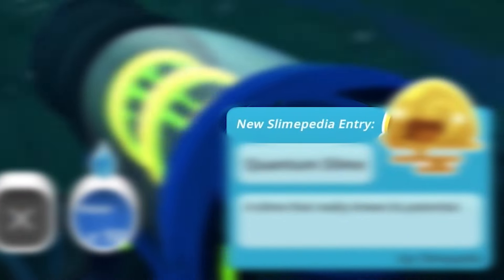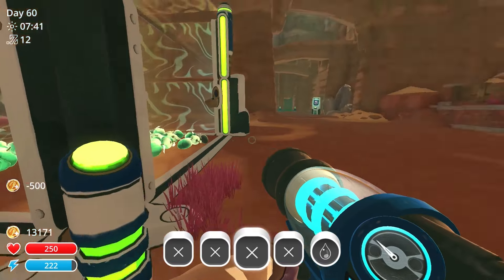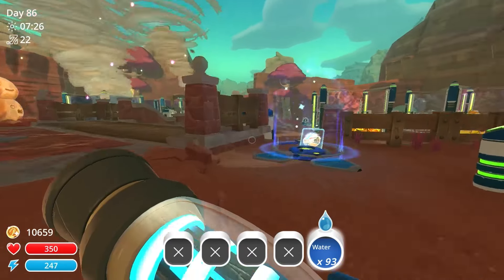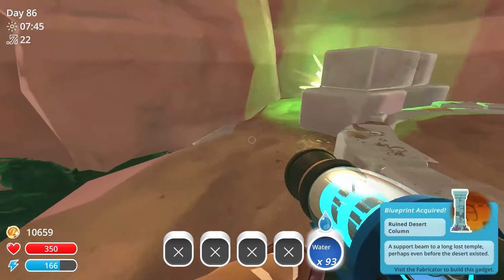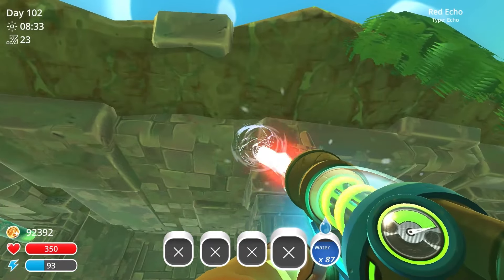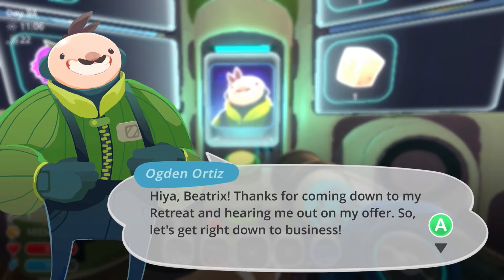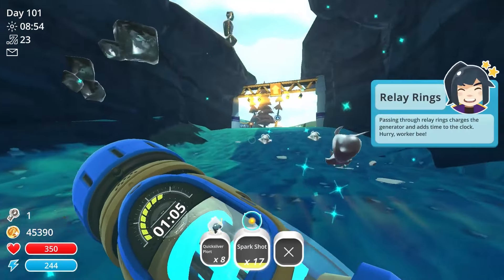The Slimepedia is basically an encyclopedia for everything you've come across. Some of them are tutorials and locations, but most of them can only be added by physically picking them up — that includes all slimes, food, and resources. Most of this was easy, but there were three hiccups that got progressively more annoying. The first was echoes: little balls of light in the ancient ruins that I just never picked up. Then there were the DLC areas, which are unlocked by completing an exchange request after other criteria are met. The racetrack minigame was really fun, but it wasn't the main issue.